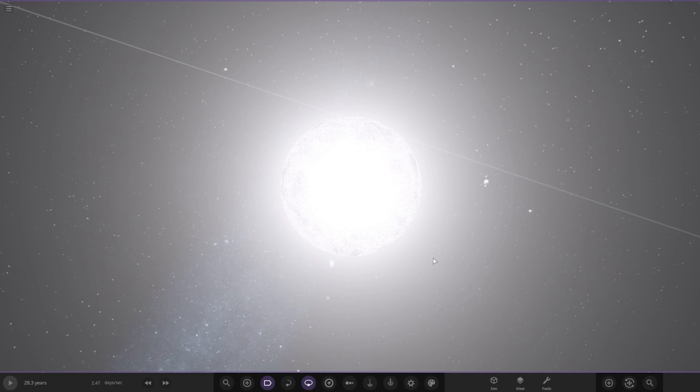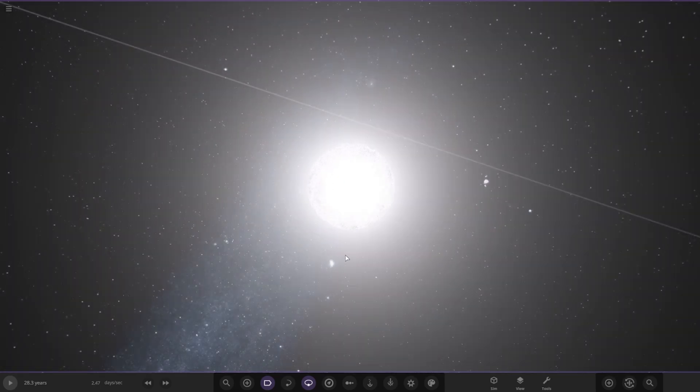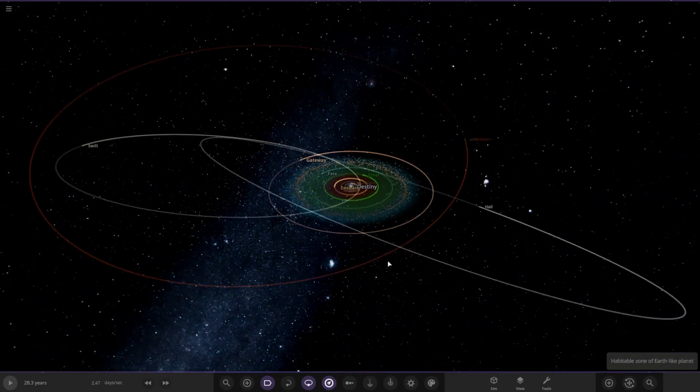So the star itself — Destiny. It's a little larger than the sun. Mass and radius are 1.5, more luminous, and slightly warmer in temperature as well. Let's have a little look at the habitable zone.